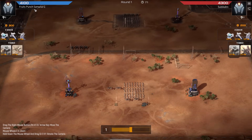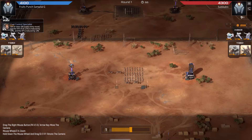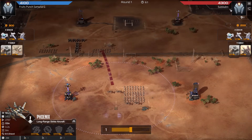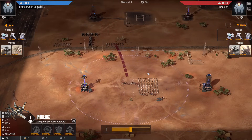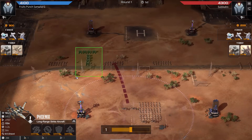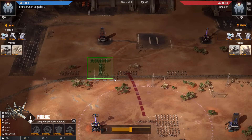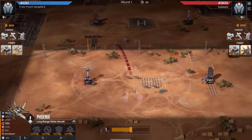First match here is between Fruits Punch Samurai G — interesting name — as cost control specialist with crawlers and phoenixes, and red is Subikan as speed specialist with crawlers and storm callers. I feel like in the previous video we had this exact same start, but I do believe this is a new replay.